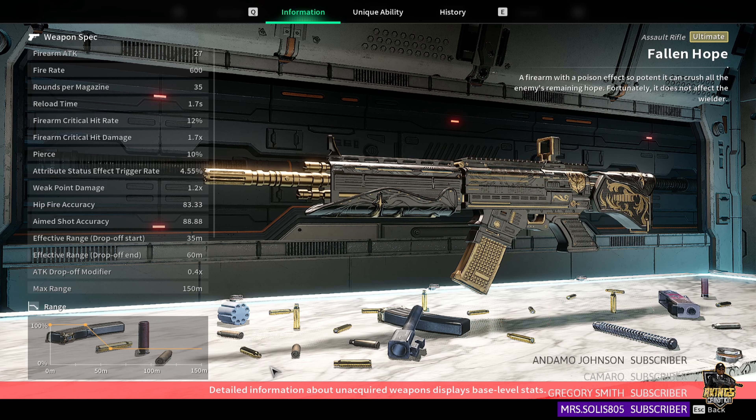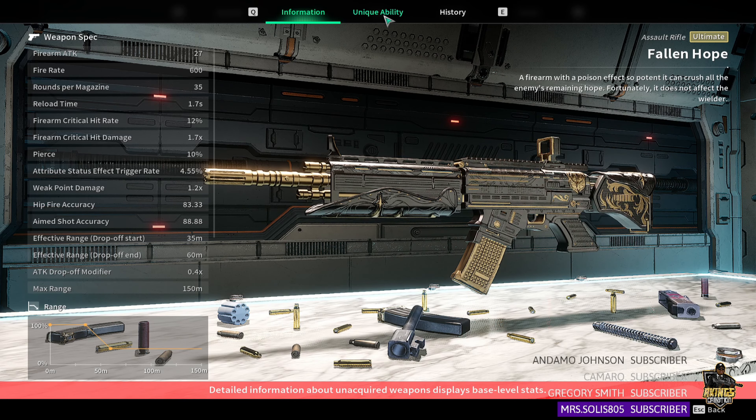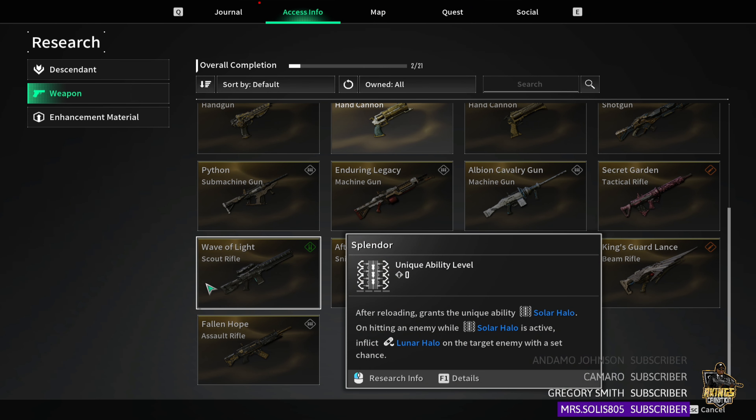Fallen Hope's unique ability has an explosion trigger effect, similar to the Thunder Cage's electric shockwaves — great for clearing groups of mobs. It also deals additional poison DoT damage. I highly recommend running this with Reina. If you guys liked this video, make sure to hit that like button, subscribe if you're new to the channel, and I'll catch you in the next one.